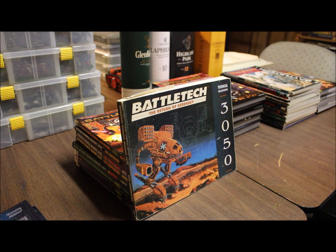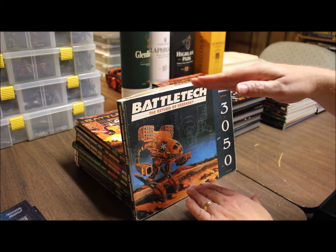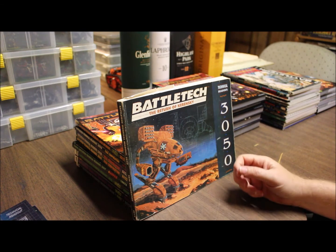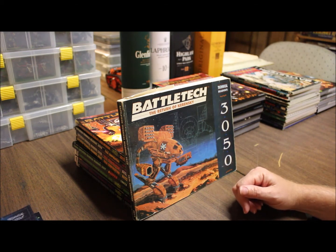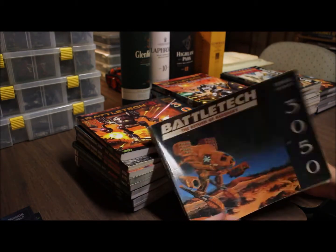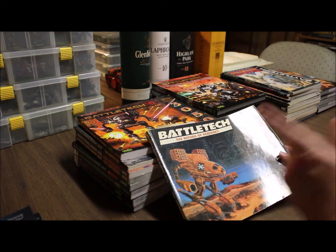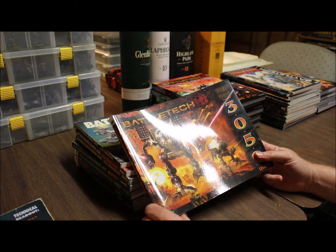In 3050, the Clans reinvaded the Inner Sphere. The technology gap was enormous — the Inner Sphere is here, and Clan tech is way up there. They kept their Star League equipment and advanced it even further, then came pounding back. The Inner Sphere got their butts kicked — didn't know what hit them, like a right and left hook. So that's an exciting era to play: 3039 tech facing 3050 tech. These guys can rip you a new one, but they're not invincible — if you go equal points you can do it.